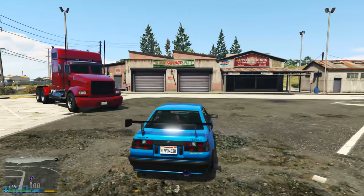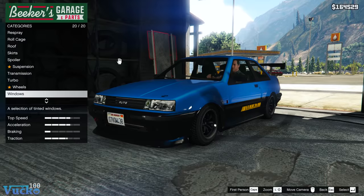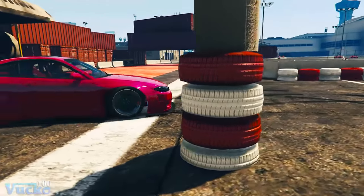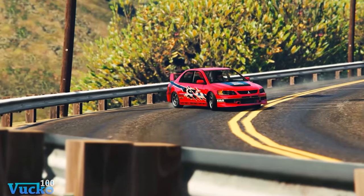One: Give us the option to add drift handling — like to change the tires and suspension — to be a handling setup only available with cars that are rear wheel drive, so that we don't have to edit our GTA files and do it the hard way.